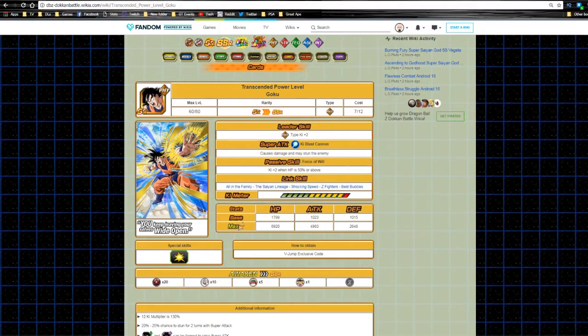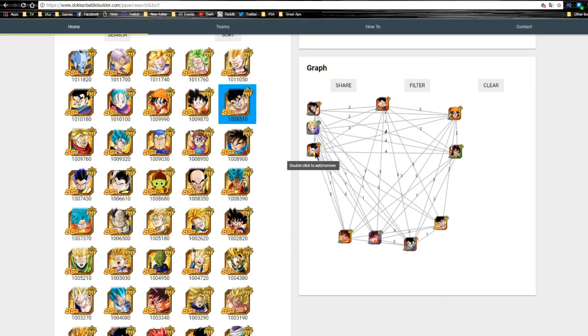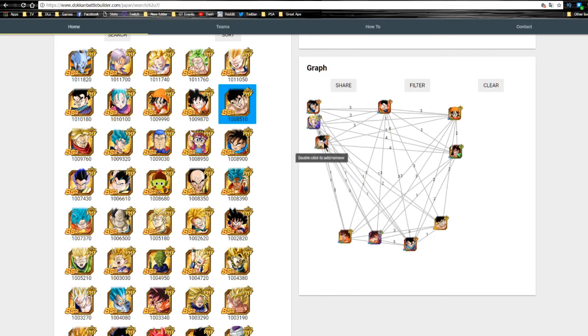For Heroes team linking buddies, the three number one choices are Ultimate Hope Goku, Spirit Bomb Goku, and Super Vegito. These are obviously going to be on a Heroes team and hit 3 link skills each. Importantly, Spirit Bomb Goku and Super Vegito both give all allies attack plus 20% when they launch super attacks, so you want them to attack before Ultimate Gohan so he does that much more damage.